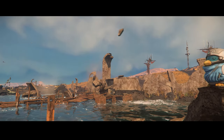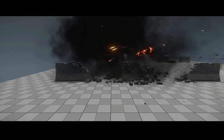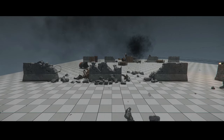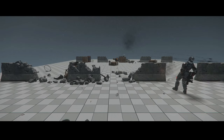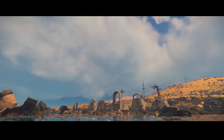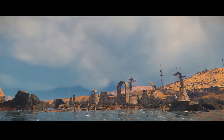What sets Maelstrom apart is its persistence and networking readiness. It's designed to perform efficiently even under high-latency situations, ensuring that destruction and damage are not only realistic, but also synchronized across different players. Maelstrom employs breakable clusters — sets of physical geometry, visual geometry and entities that can break off. This hierarchy system helps model stress and strain in the game, making damage and destruction more believable.